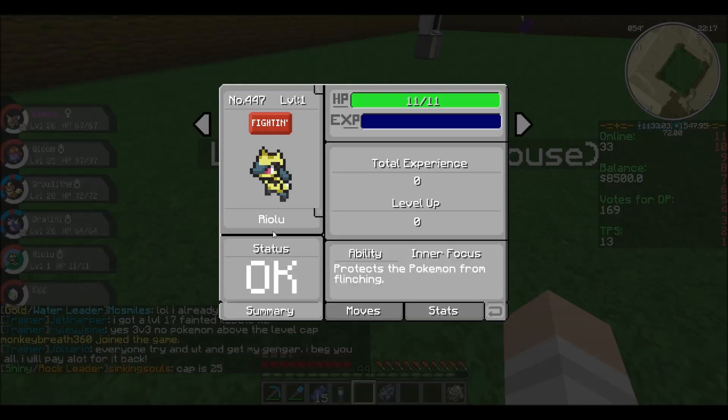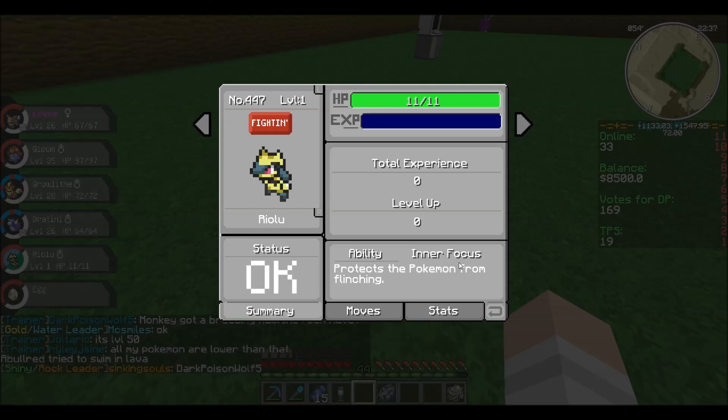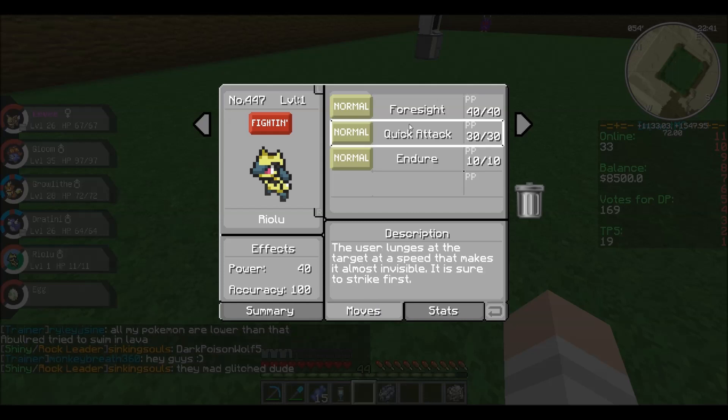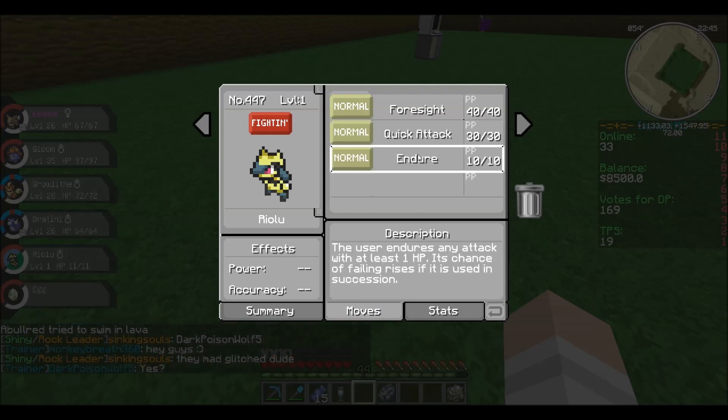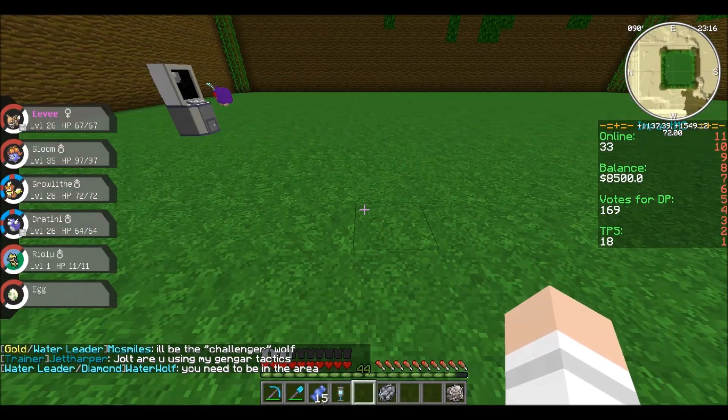Oh, a shiny Riolu — let's check the stats on this bad boy. My fraps crashed. Protects Pokemon from flinching — so it knows Inner Focus, that's pretty cool. It knows Foresight, Quick Attack, and Endure. I'm hoping for adamant. If I can get an adamant Riolu, Scuzzlebutt has a run for his money, that's for sure. There we go — it's an adamant Riolu! And look — this is one of the new sizes you can get: microscopic and ginormous. And I got it microscopic. Oh my god, Scuzzlebutt, you've got a run for your money — you really do.